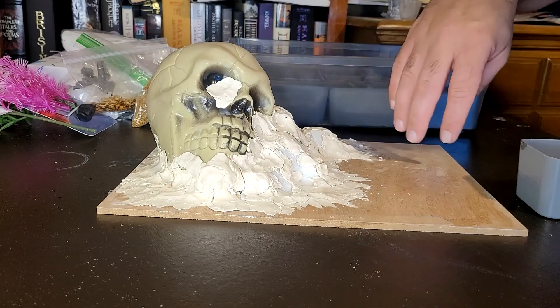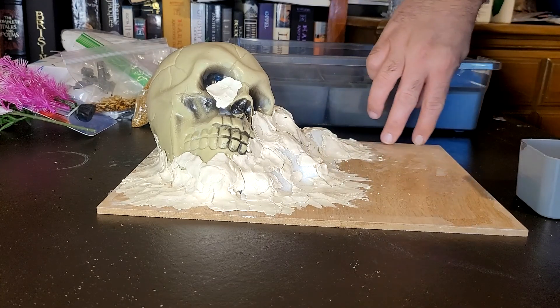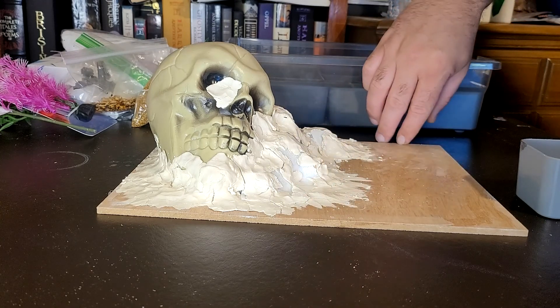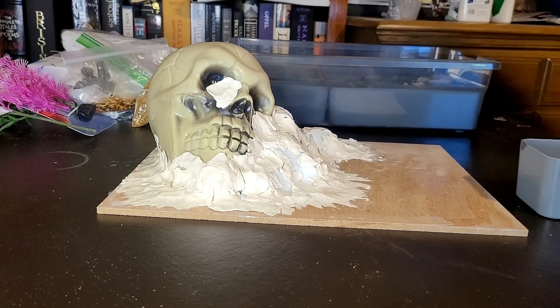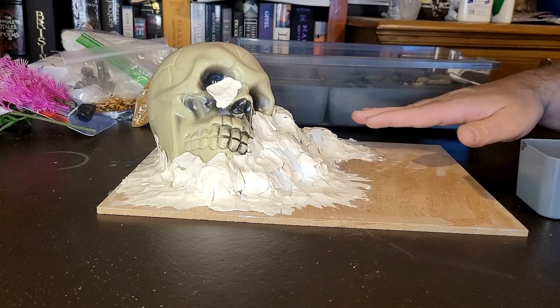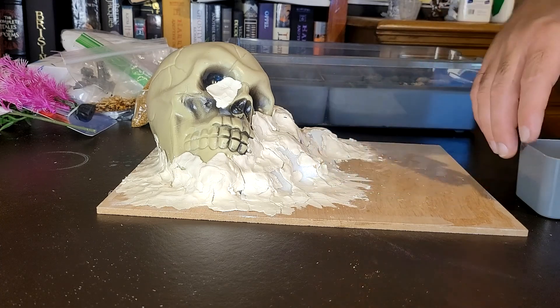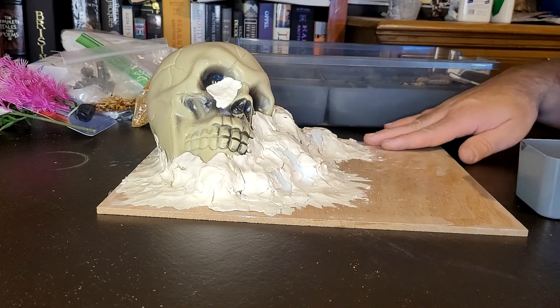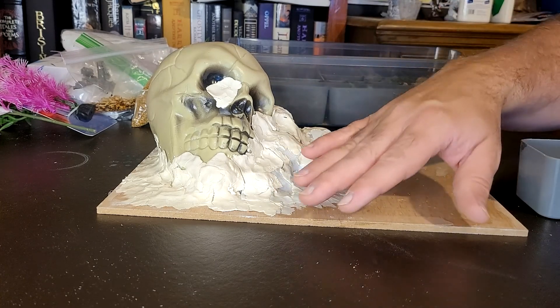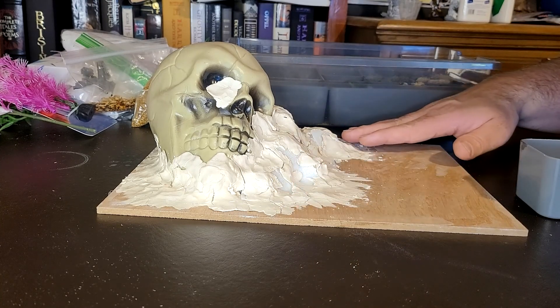I want to make like a cart track around here, and to do that you have to have layers. The easiest way is to layer it already. So I'm going to put the sand here, let it dry, then come back and put a different layer on top of that.